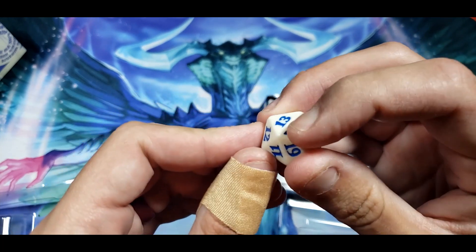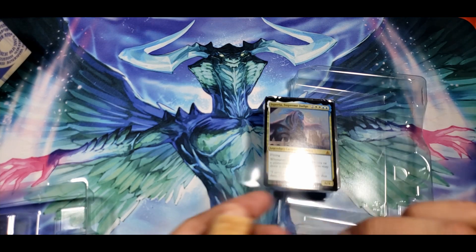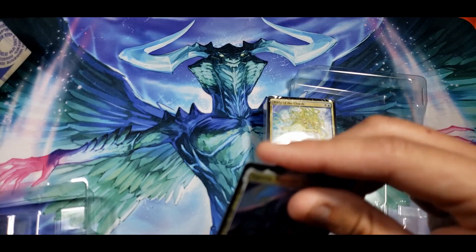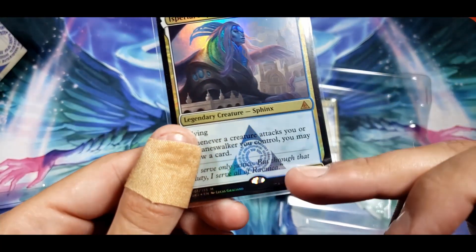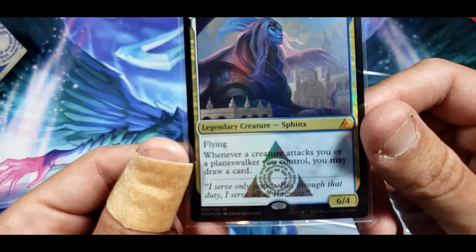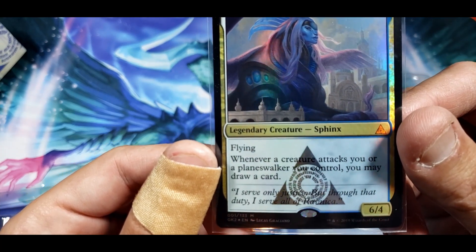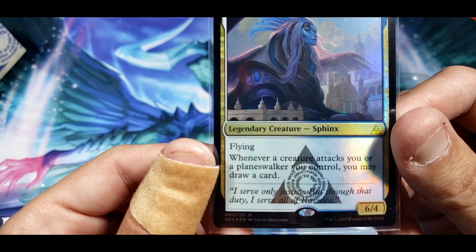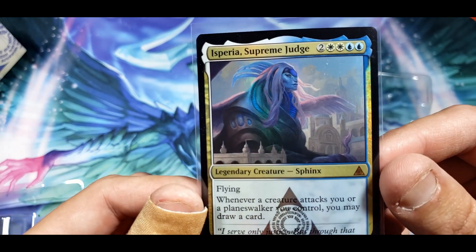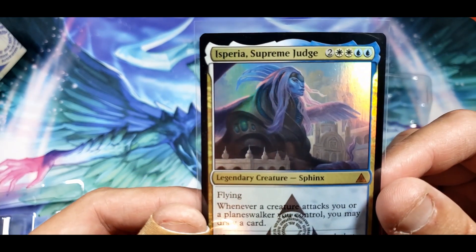I like the life counter — I think white and blue looks really good. All right, we're going to go ahead and sleeve up this sphinx. Let's read the flavor text: 'I serve only justice, but through that duty I serve all of Ravnica.' You may draw a card whenever a creature attacks you or a planeswalker you control. It's also a flying creature.